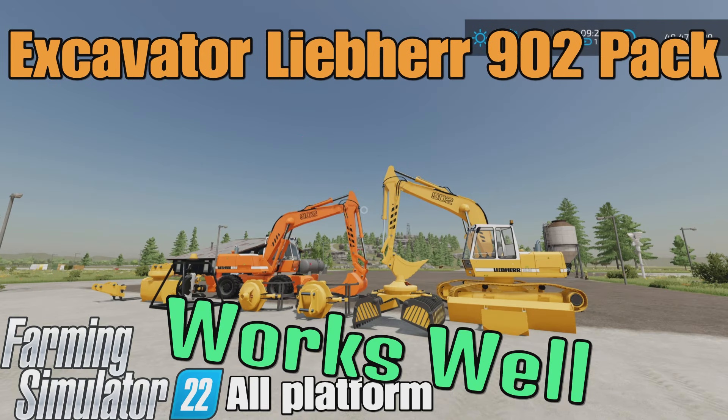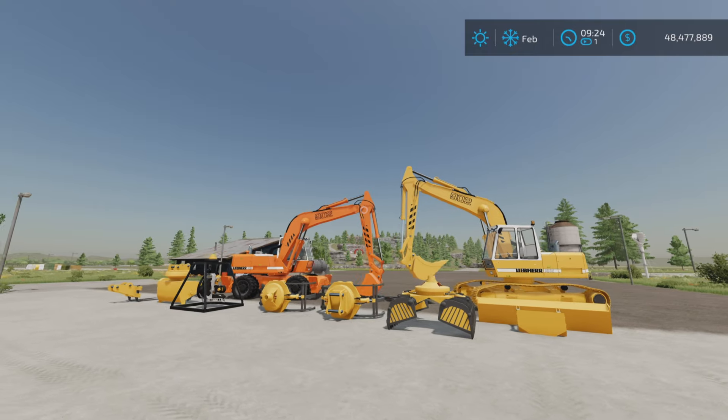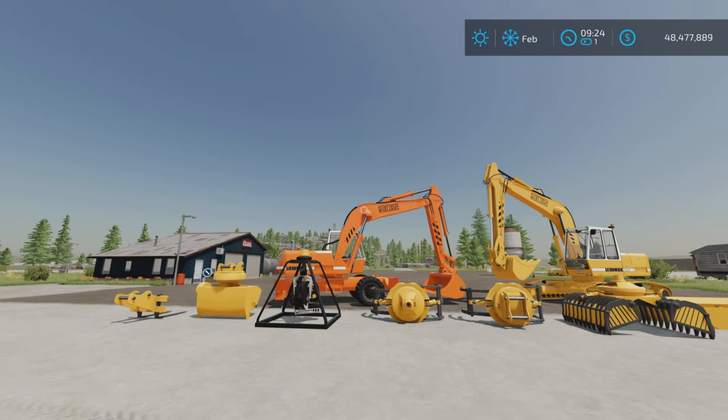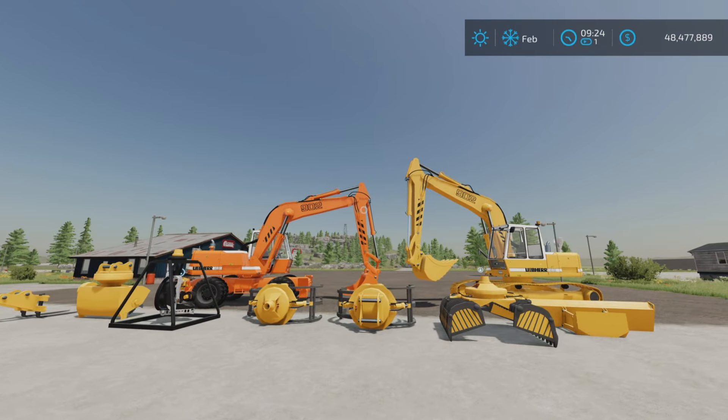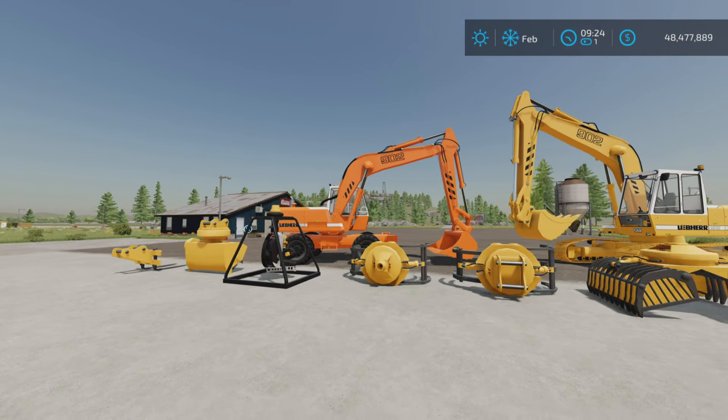This is the Excavator Liebherr 902 pack by Black Sheep Modding on Farming Simulator 22, available for all platforms — PC, Mac, and console. The test and demonstration is on PS5 on the Crawl map, covering this large pack of two excavators and a wide variety of attachments.